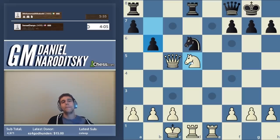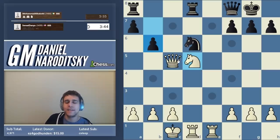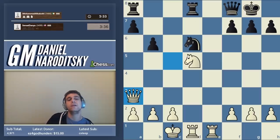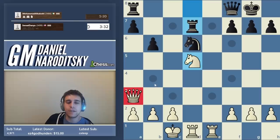We cannot play knight e7 check now — that would be a blunder due to queen takes e7, and in that resulting position our queen is also hanging. We have to speed up just a little bit. The best approach in such positions, as Yasser would say, is to keep the queen as a supporting actress — keep it on a square where it operates from a distance without compromising its effectiveness. The queen on a3 does exactly the same work as it did from c5 but is no longer vulnerable to moves like b6.